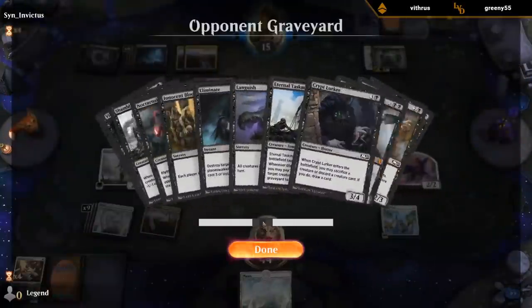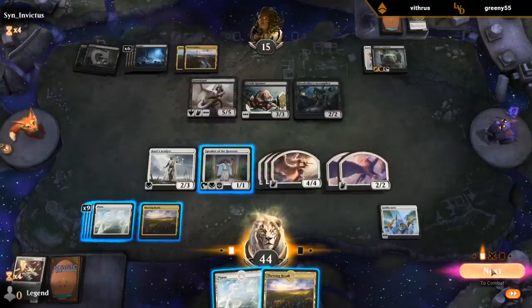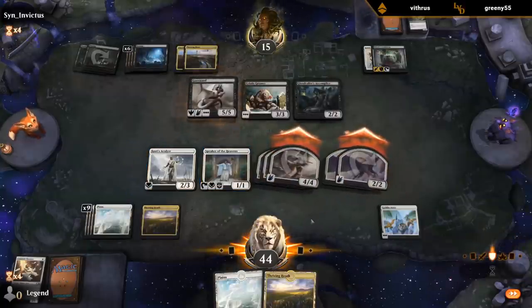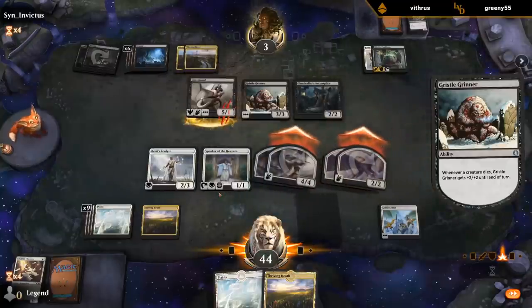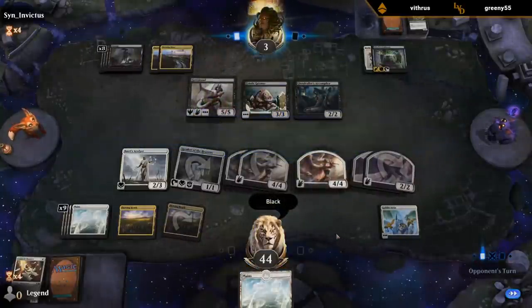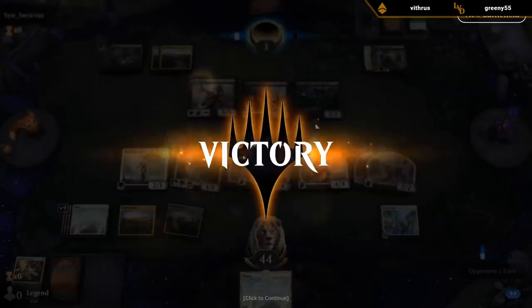Our opponent already cast a Languish earlier, so that's not a concern anymore. Opponent's at 15 and they've got one flying blocker — yeah, let's get in there. Sweet, that was quite a turnaround. Looked like we were in a lot of trouble, but the double pump on Corester saved us.